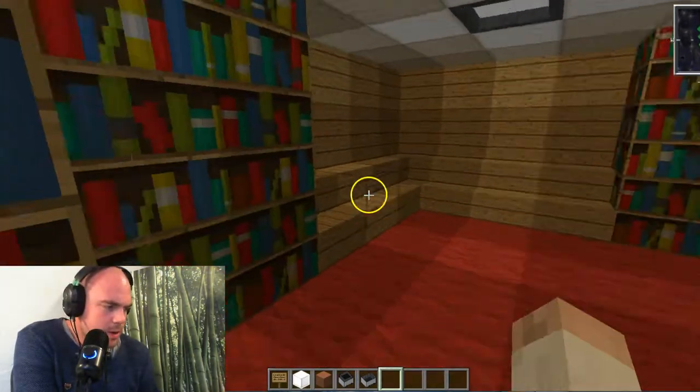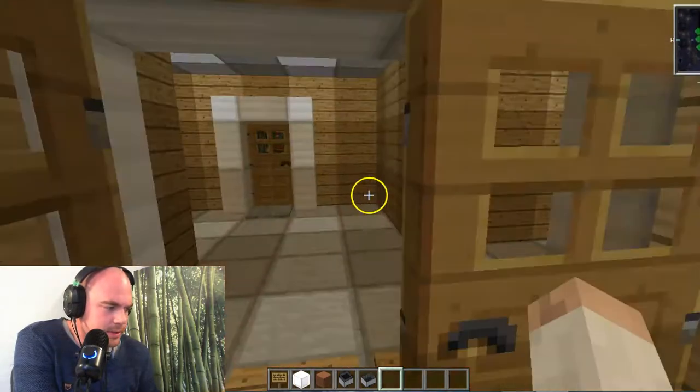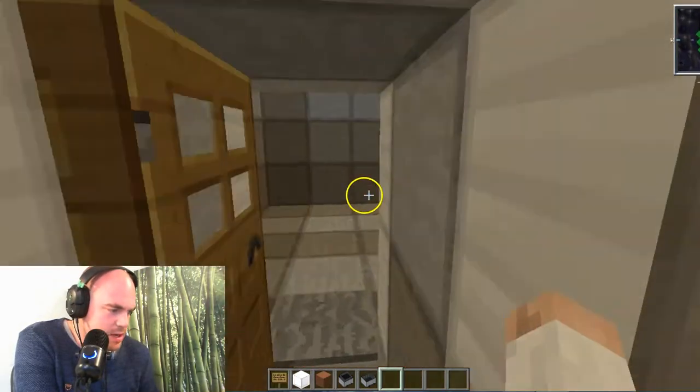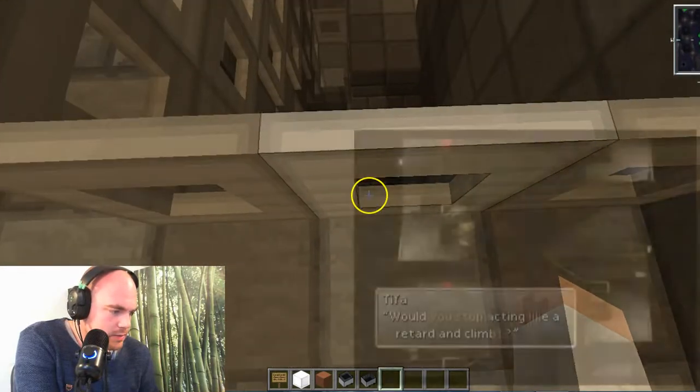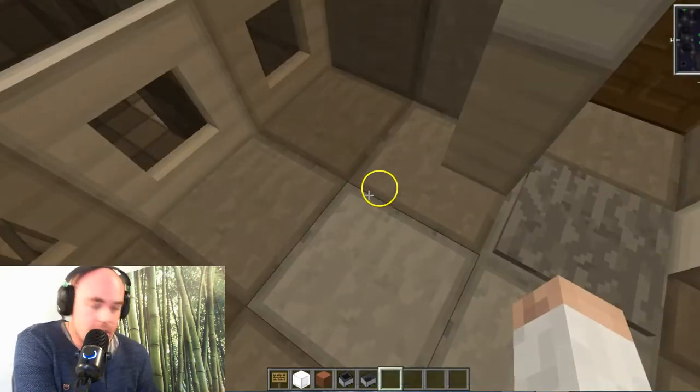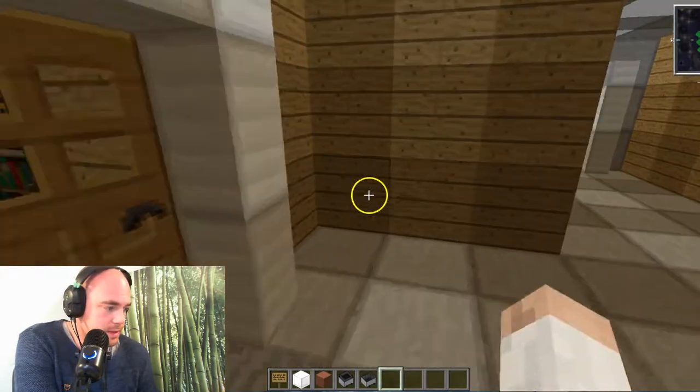Let's walk around a little bit in the Shinra building, just to take in the atmosphere. Breathing in the ambience. We got the stairs here — you can actually take the stairs anywhere you go in the building.